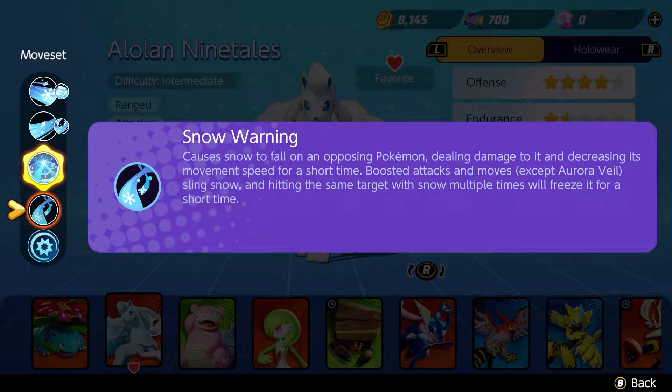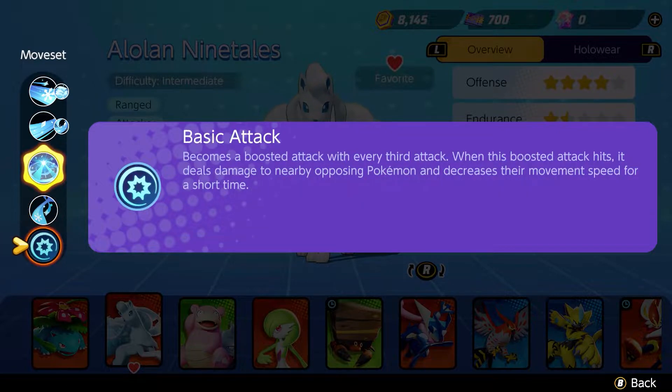We also have a passive ability — Snow Warning — which causes snow to fall on opposing Pokémon, dealing damage and decreasing movement speed for a short time. Boosted attacks, except Aurora Veil itself, sling snow. If we hit enemy Pokémon multiple times, a little snowflake will appear above their heads, and if we hit them multiple times more, the Pokémon will get frozen for a short time. The basic attack is also boosted with every third hit, dealing damage to nearby opposing Pokémon and decreasing movement speed.